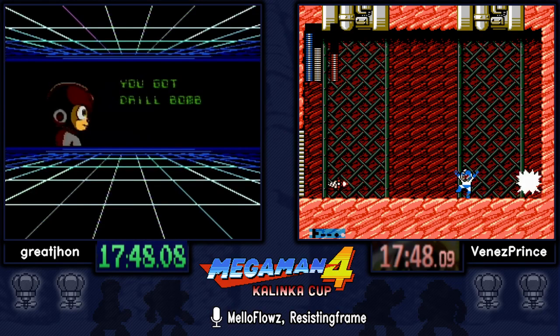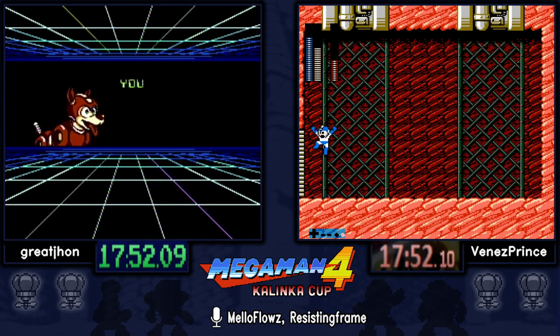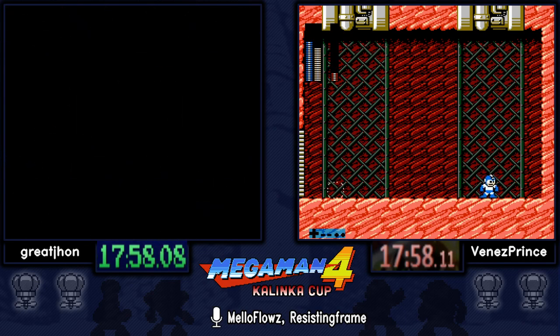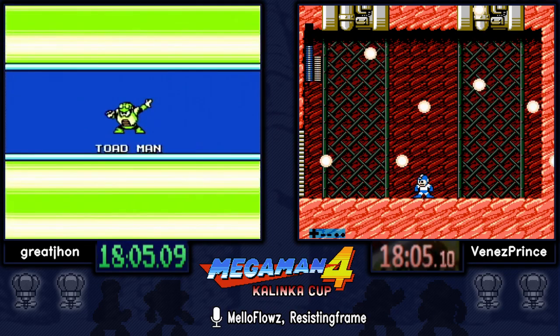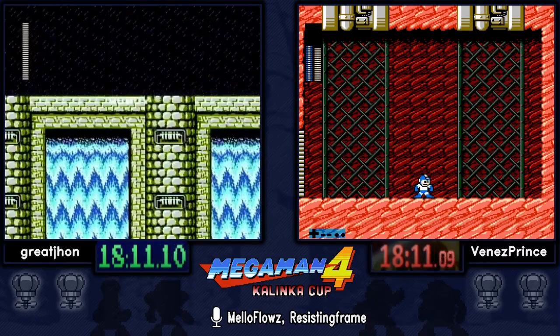You can actually manipulate the pattern by staying close to the boss — apparently proximity is a thing. Venez getting a much better pattern, so he made up quite a bit of time there.